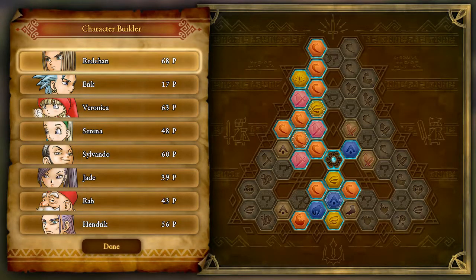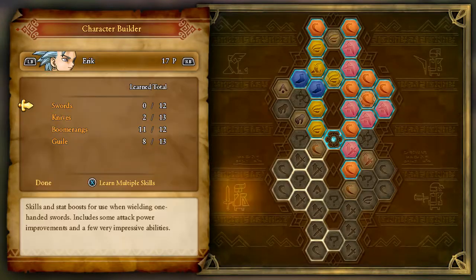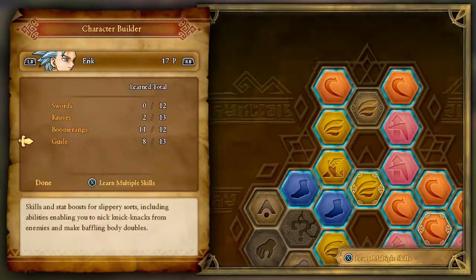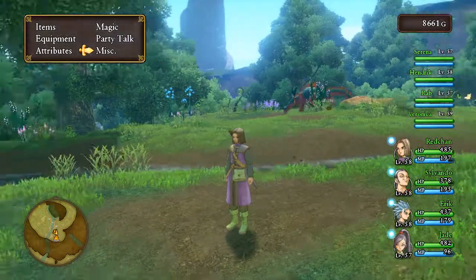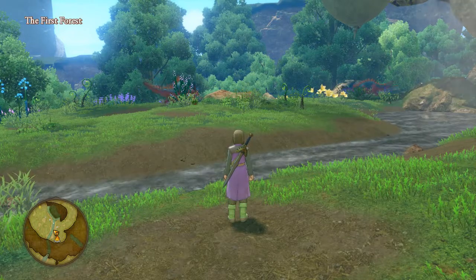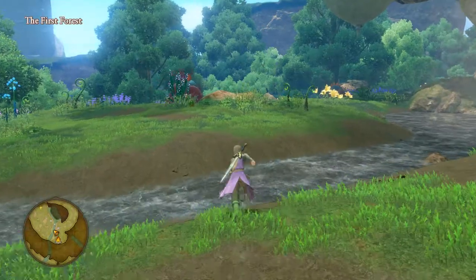I have most people's pep up percentage up, and for Red Chan I have the ability to force a pep up. For Eric, I have Critical Claim, which is a skill that will ensure a critical hit on an enemy. You're going to want to pep everyone up before starting, then go save, so that if this goes wrong you can just restart with everyone already pepped up.